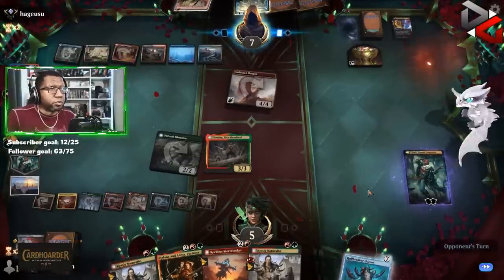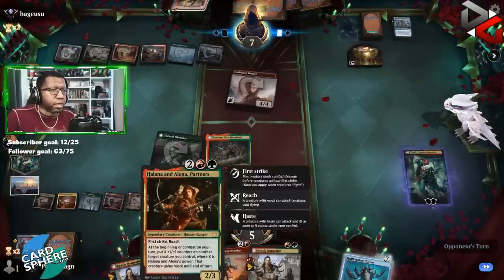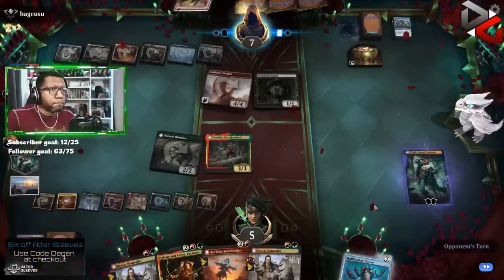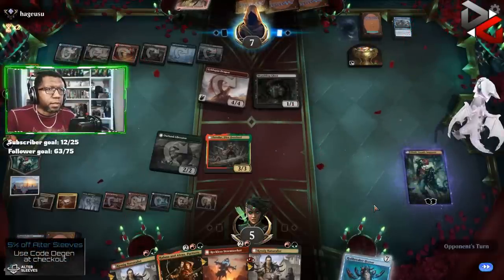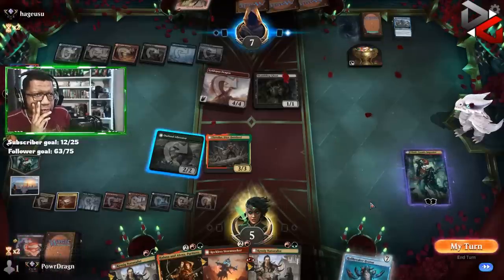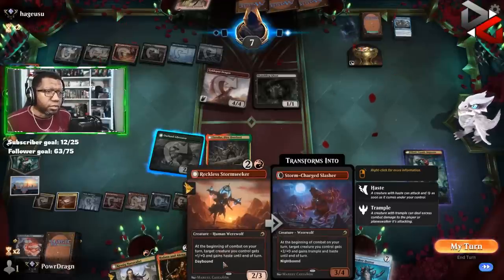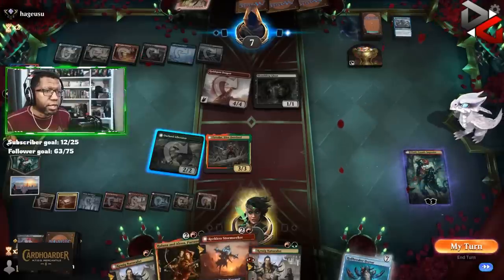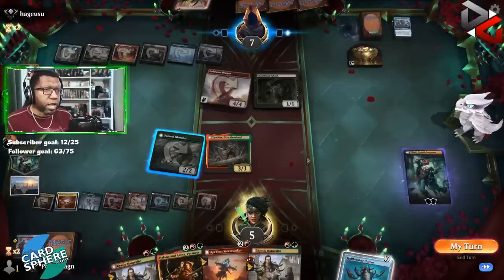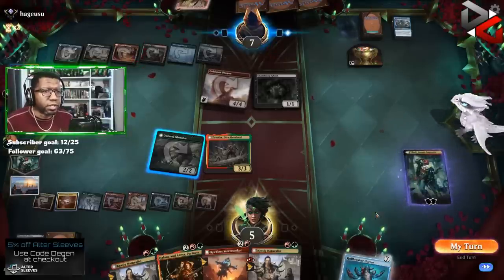It's very tempting during their instep to blow up their treasure to take away options, especially since we know we have this much damage in hand. Let's say we blow up their treasure, play Halana and Alena, play Reckless Stormseeker — Stormseeker gets a pump, Halana and Alena to three, so something attacks for five and three and three. They'll block the five so that doesn't kill them — we kind of just have to roll with what we got.